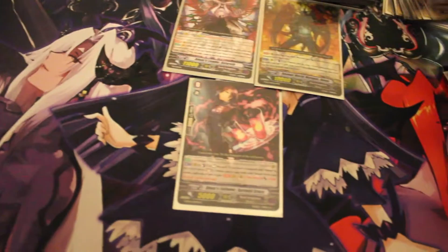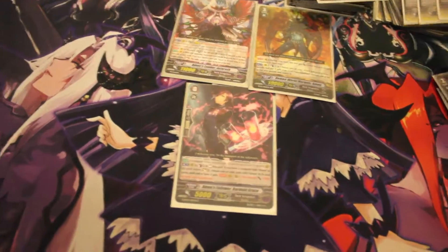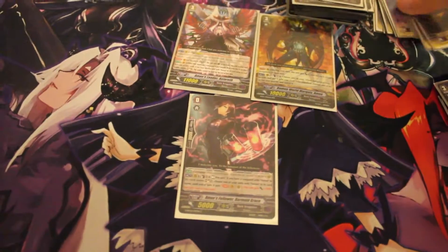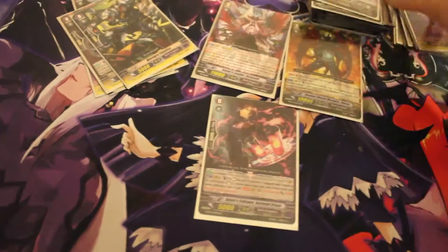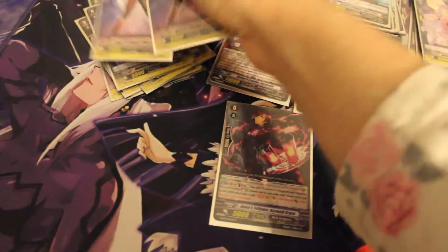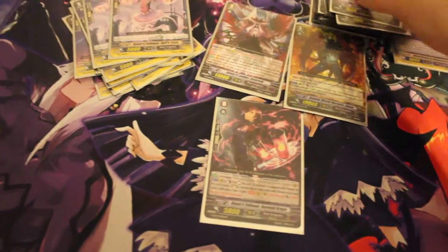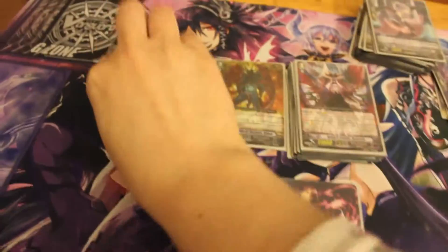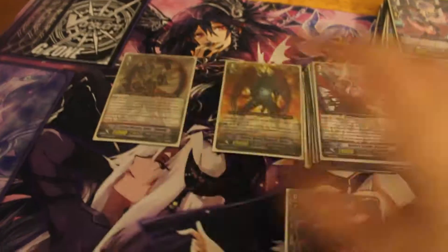He had 12 cards in his soul — one, two, three, four, five, six, seven, eight, nine, ten, eleven, twelve. He had Marquis Reverse in the vanguard circle.